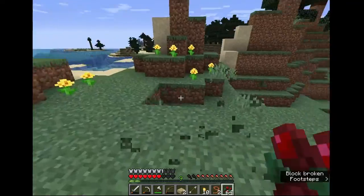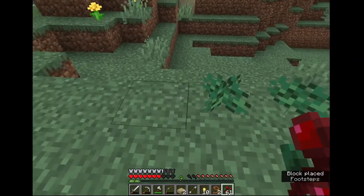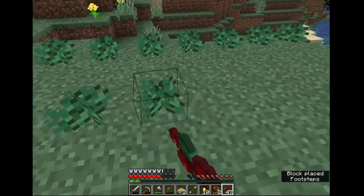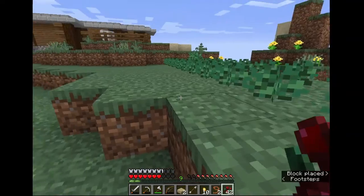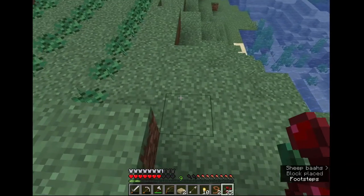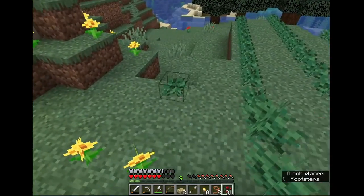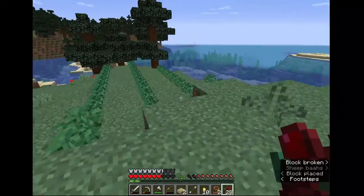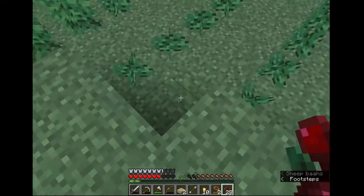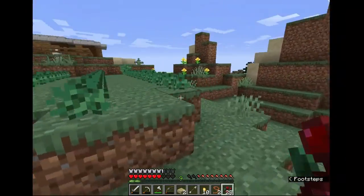The first little bit of infrastructure we can get set up is planting some sweet berries down. These are going to help us for a food source and we can stock up for a bigger farm later when we have a villager trading hall. If you put them in little rows like this they're pretty easy to collect safely, but you can really do it however you want - dealer's choice when it comes to sweet berries.